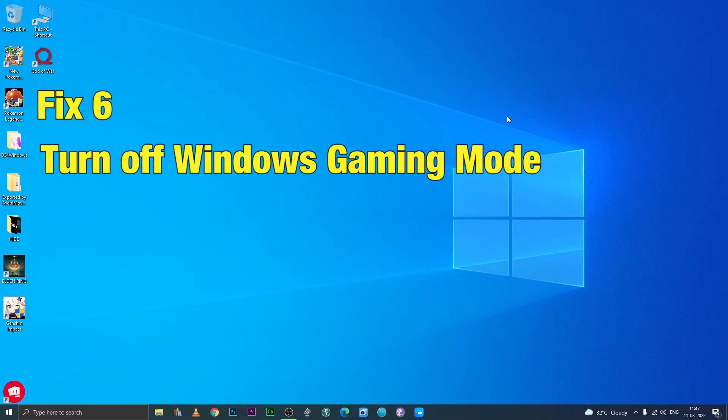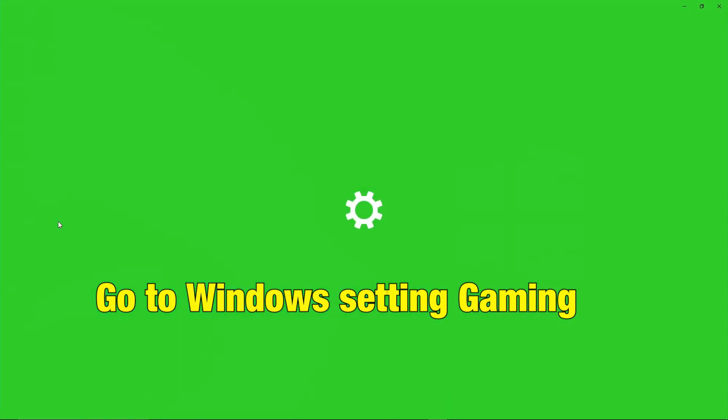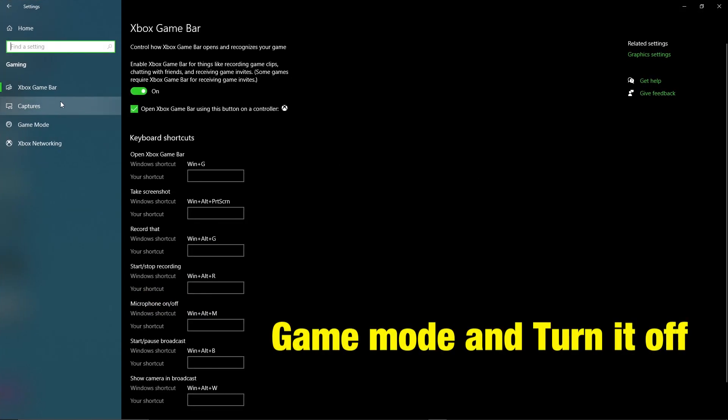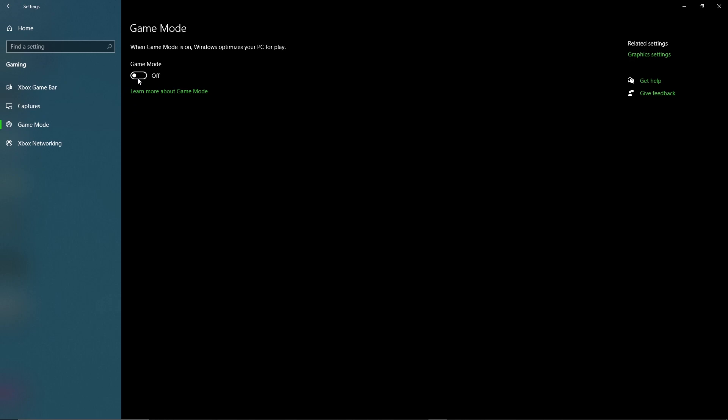Fix 6: Turn off Windows Game Mode. Go to Windows Settings, Gaming, Game Mode and turn it off. Sometimes turning on Windows Game Mode can also cause an issue for the game.